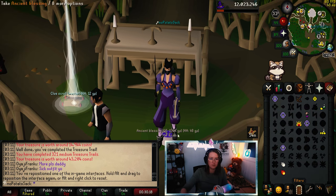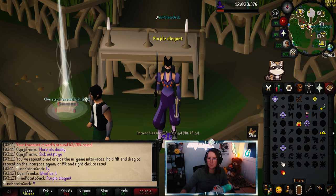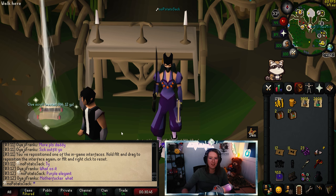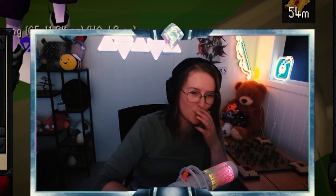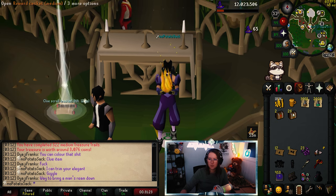Sick outfit. Is this one of you guys asking me what this is? Purple elegant. Yeah, this is like a random person coming up and just starting a conversation. You can color that shit. Should I ask him to trim? I can tell him I can trim his elegant. All right — 26 more caskets to go.